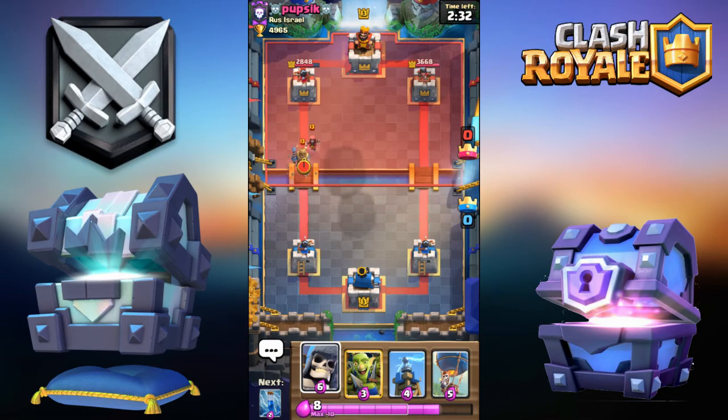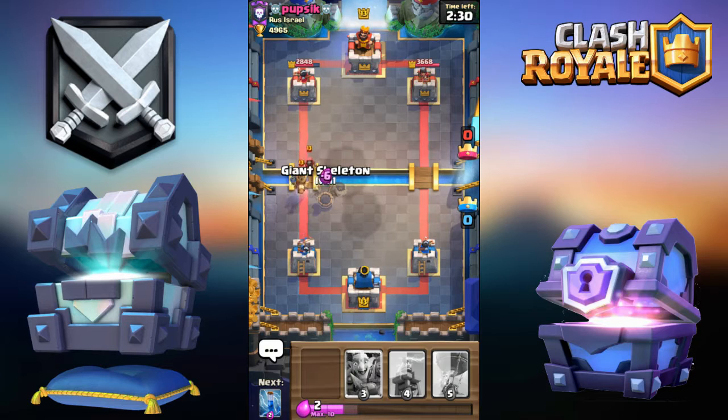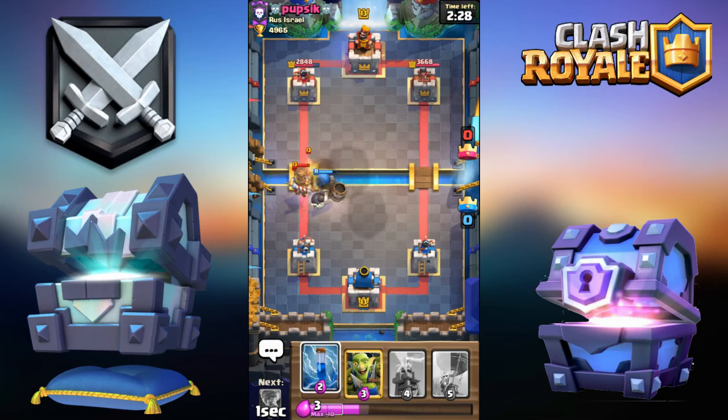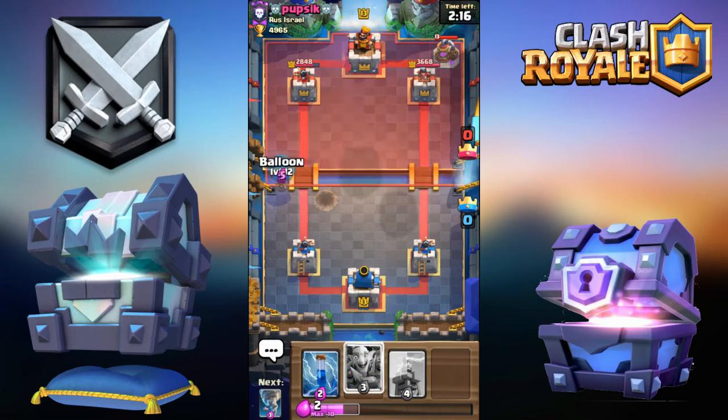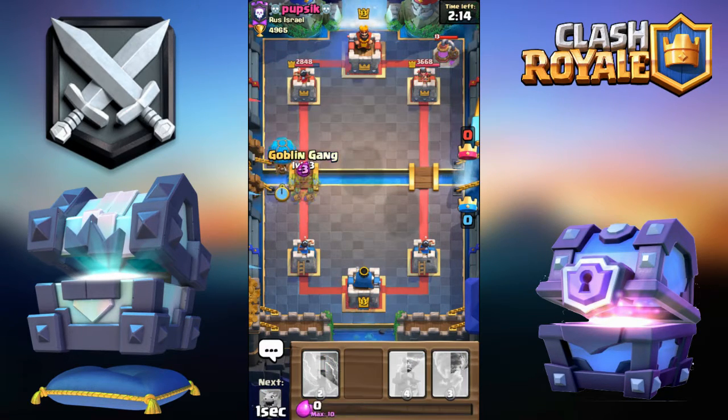It's all right — going Giant Skeleton right here. I'll take care of it fully. Going for Miner Balloon, then Balloon Goblin Gang — I don't have the Miner in cycle to go for the pump.